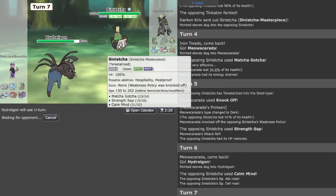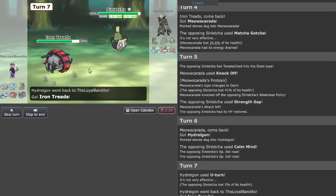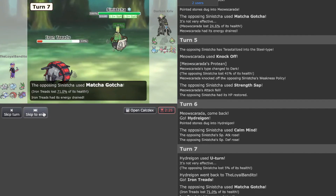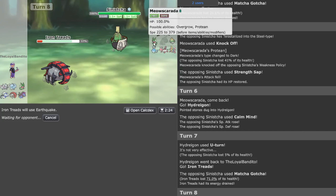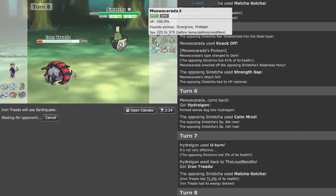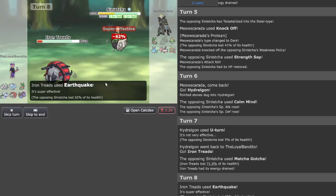We go Iron Treads — they lost their potential Ghost typing — but let's see. No burn. We could probably Earthquake this. The only mons that could really take a hit like this are Cresselia, Tornadus, and most likely Masquerain if it wants to. This is really, really nice, and if Tornadus isn't around, most of their Pokemon are not Strength Sap users.